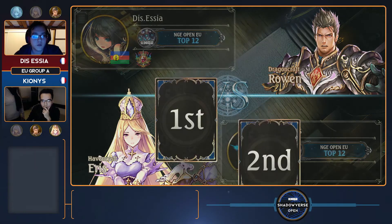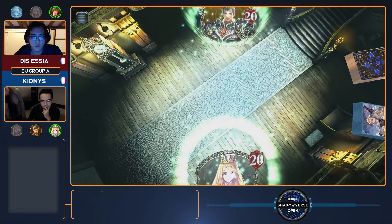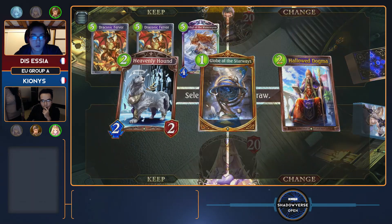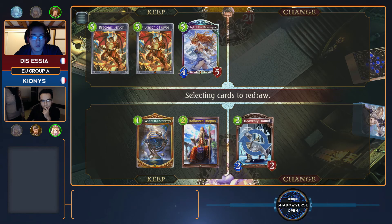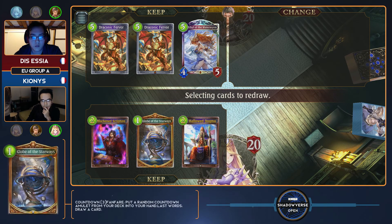It separates the good from the bad — if you know you have lethal on turn nine without doing any poke damage, then his play becomes correct. Whereas if he didn't have lethal damage, maybe it's not correct. And so on and so forth for every individual turn: do I need to do poke here? Do I not? Do I have lethal on this turn? Do I not?